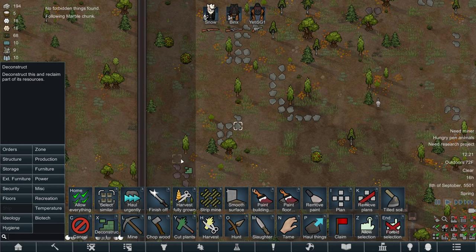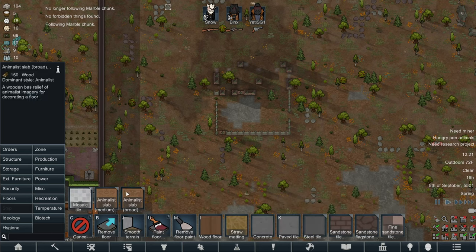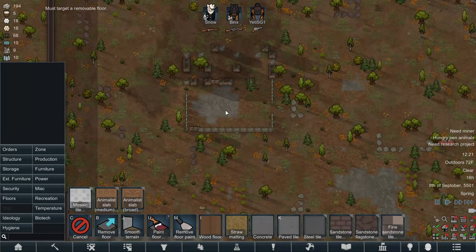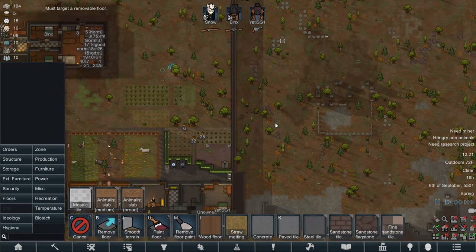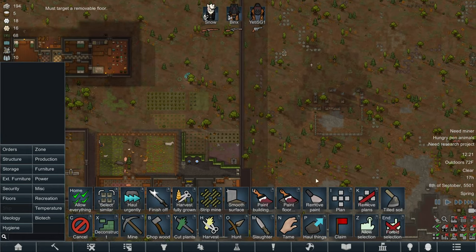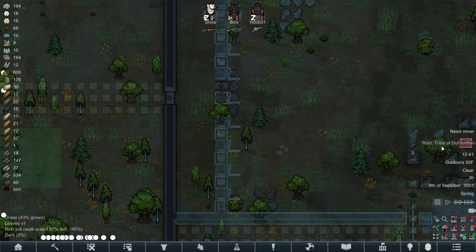The first thing I want to do is deconstruct all of this because we're not going to need it, and remove the flooring - it's just plain old flooring not concrete. Then I'm going to use the planning tool to map out how we're going to do the defense. Okay - we have our first raid! A tribe has arrived.